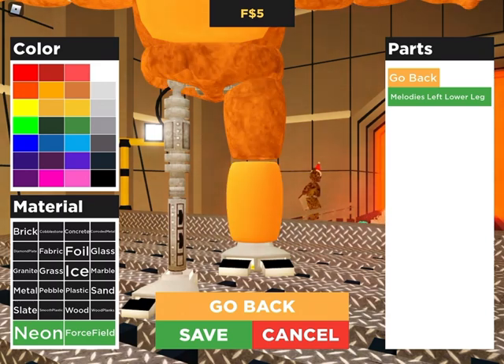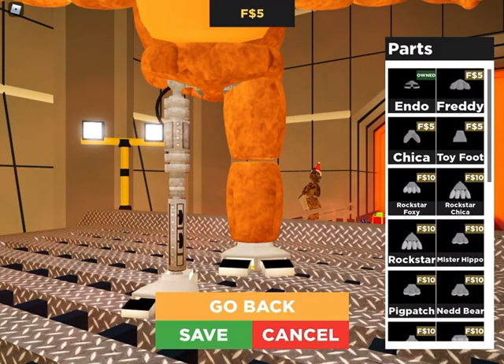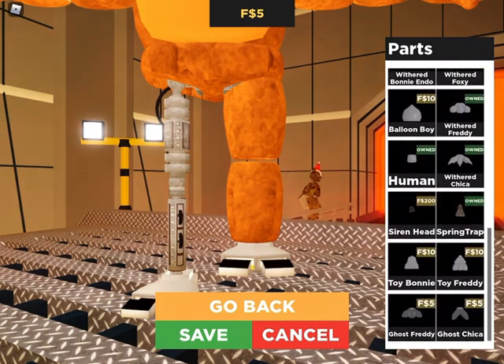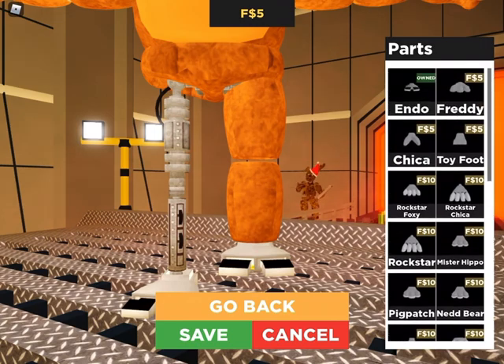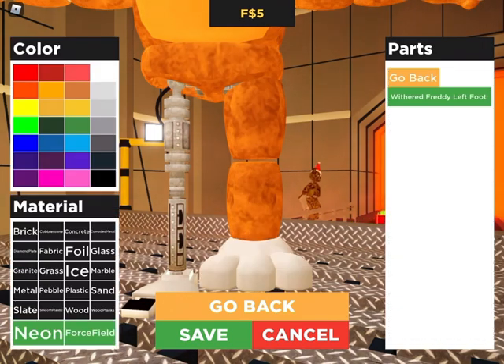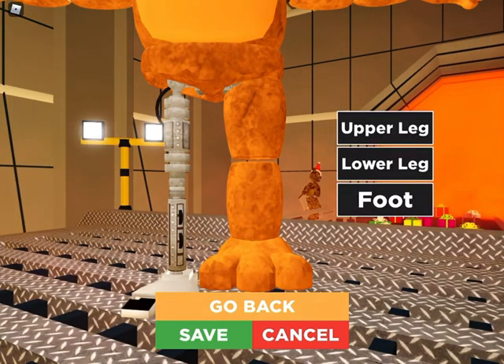That makes him shorter, but whatever. Then you want to make Withered Freddy's foot, but that's going to leave a problem — I don't have enough money to actually afford it. But this is a tutorial, so it's not going to really matter.